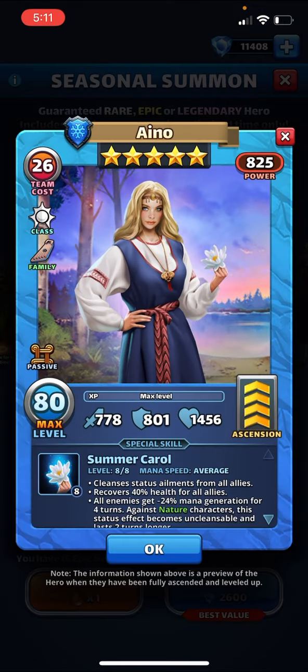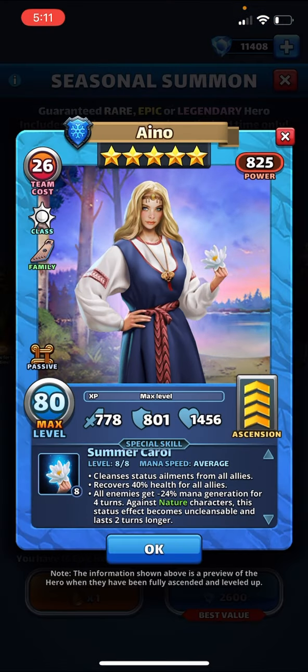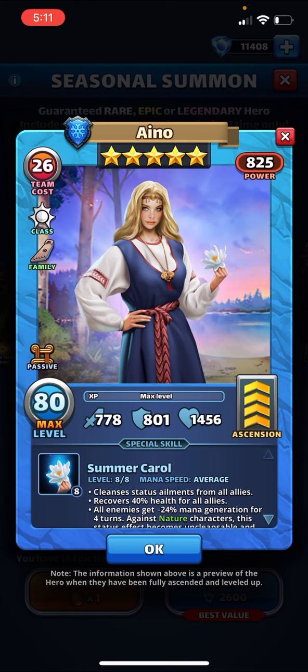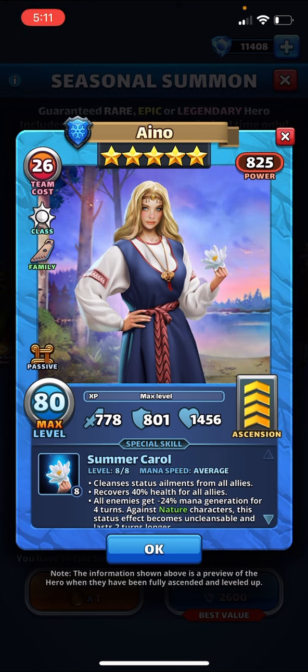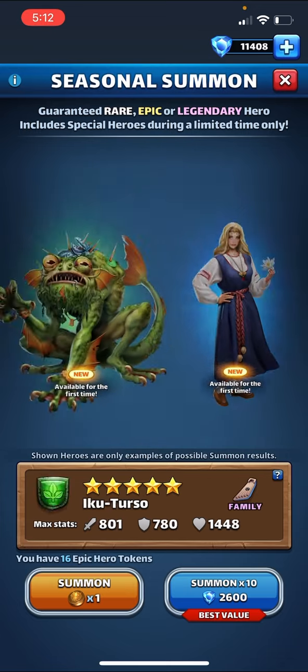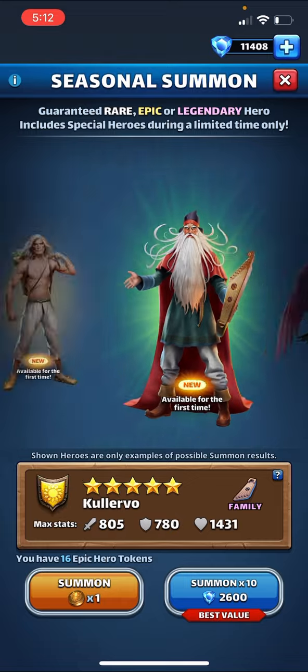We have a healer who cleanses first at average speed — recovers 40 percent, all enemies get minus 24 percent mana generation. That's interesting, but nothing about these heroes is too incredible to me. So there you have it, let's do some pulls.